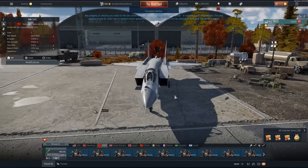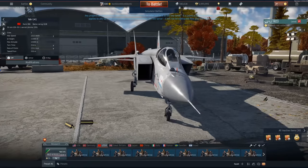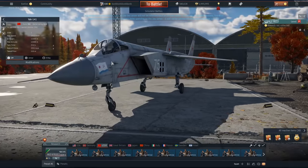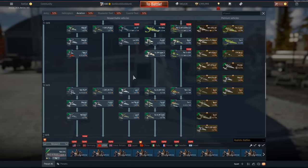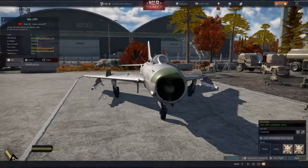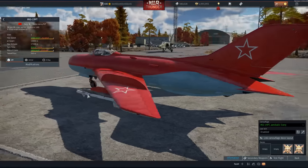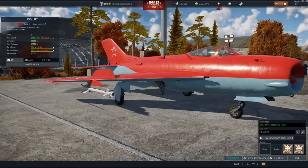Look at this intake here — that's one thing that really blows my mind with Russian aircraft, just all the strange intakes they have. This one's really not that strange, but where I first started realizing this was the MiG-19. Look at all these intakes. I know someone told me what these were before, but if you guys know, comment below.